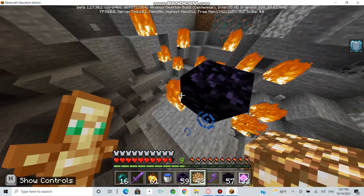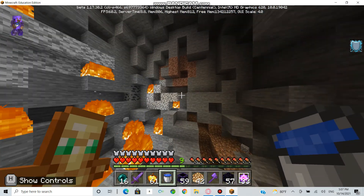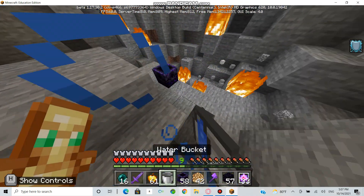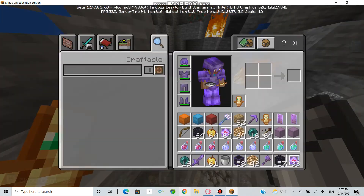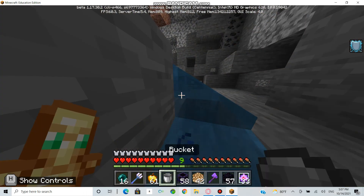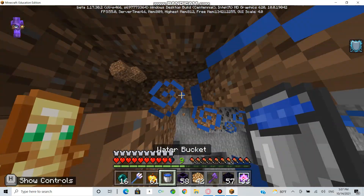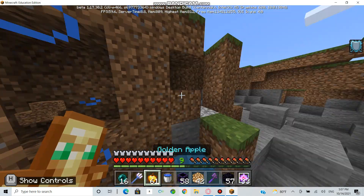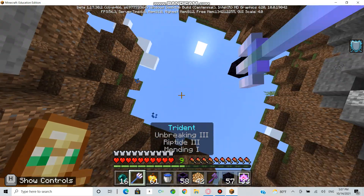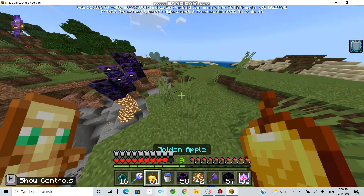I usually use the respawn anchor first, then the end crystal. If I find a mob, I'll show you. I don't want to talk about it — wait, let me find a mob.